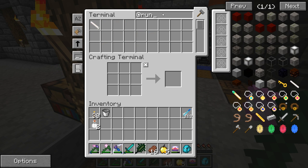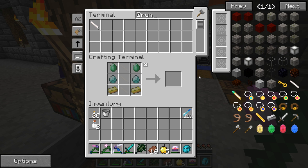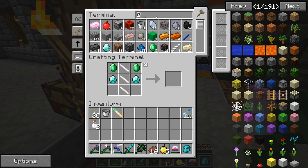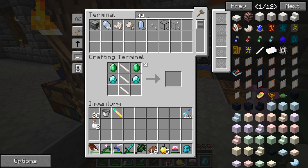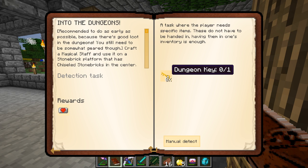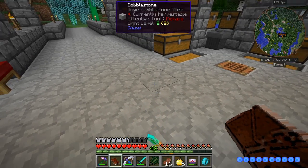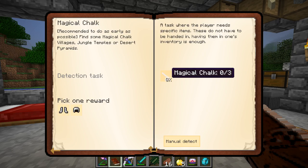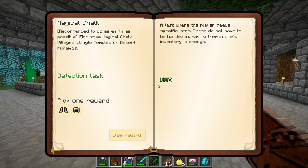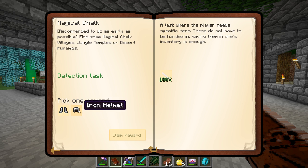Let's go ahead and make the stuff for the runic dungeon mod. We need to make the magical staff, and you need three magical chalk to be able to do that. Actually, let me check the quest guide — we should possibly get some stuff from this. We get a key. Maybe I need to pick up the item first. I need to complete this task first. Let's just do an iron helmet, whatever, and then I can claim that.